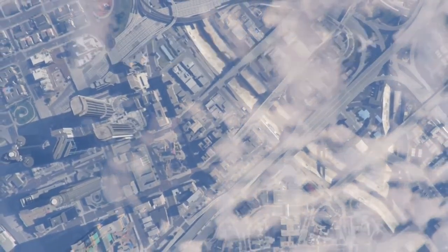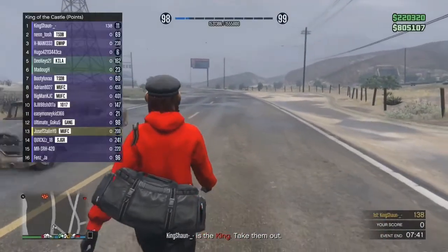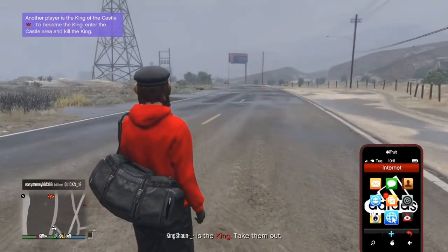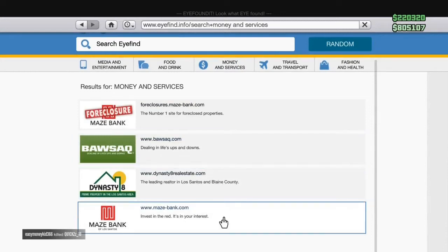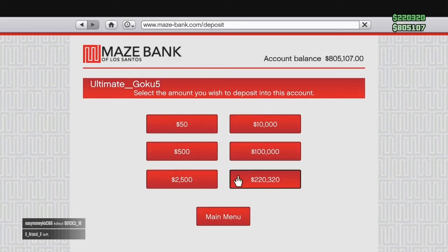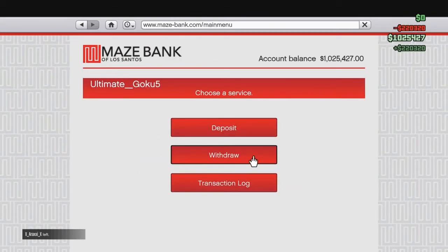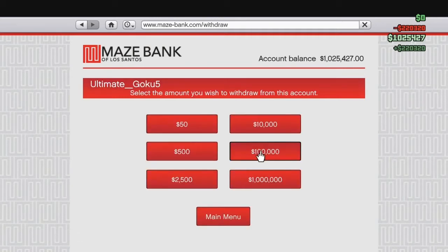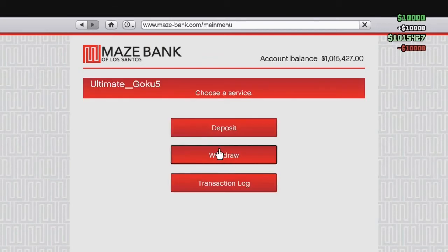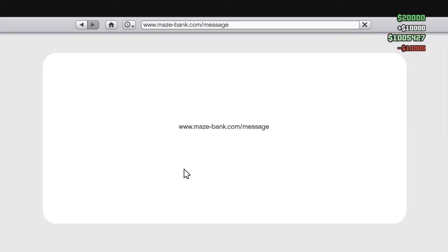Once you have done that, go back and wait for Free Mode to load up. You can see in the top right corner that you have the money from the race. Go deposit it and then just keep doing this over and over again, but make sure you still have enough money to bet ten thousand on yourself. I recommend withdrawing ten thousand and then withdrawing two thousand five hundred dollars again, because it also pays for when you enter the race.